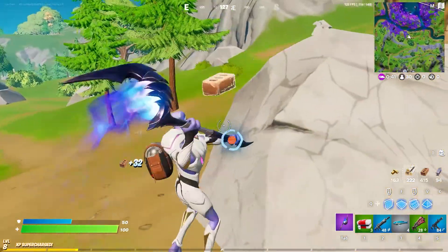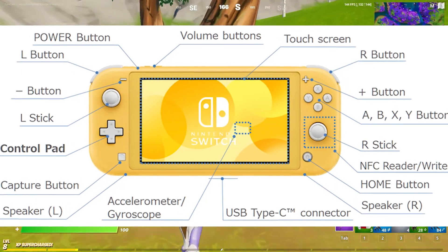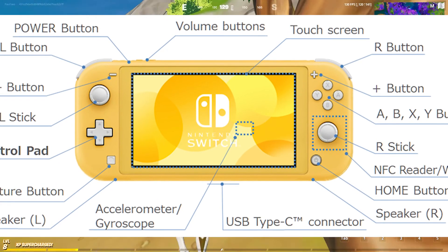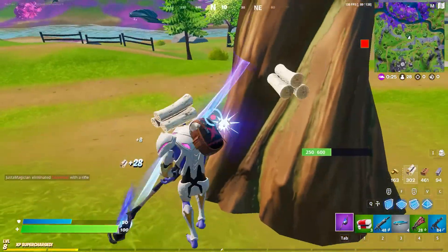First and foremost, the simplest and easiest way to fix it is to restart your Nintendo Switch by holding down the power button for three seconds. If your console doesn't respond, hold the power button for more seconds and force it to shut down, then power on your console again and see if the problem is fixed.